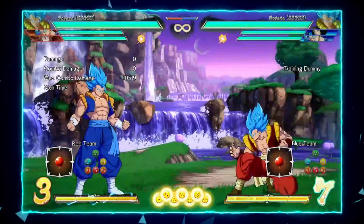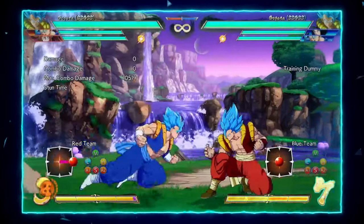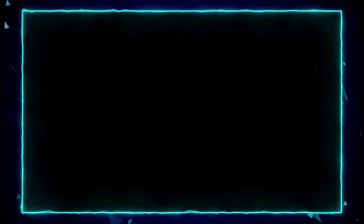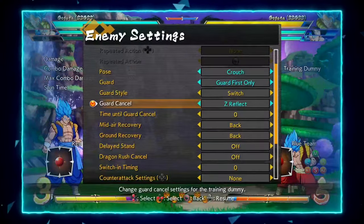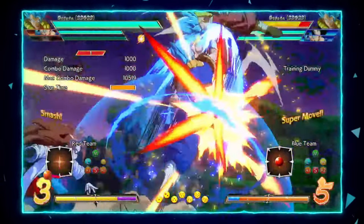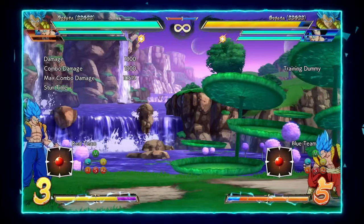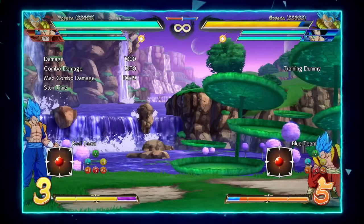When you guard cancel the 2H, he can cancel into super and punish you for big damage if he has extra bar — you just get chunked. If you were to guard cancel vanish, you can escape for two bars, but sometimes if you delay it, he will 2H you on landing. This is basically an inescapable mix-up — you are forced to spark or take the hit and try to guess properly.